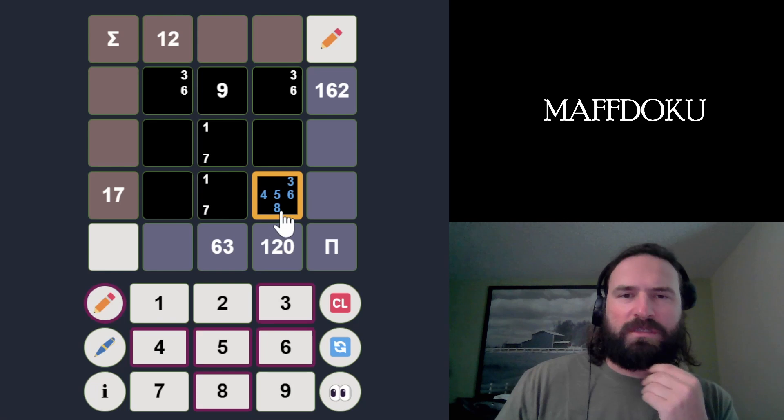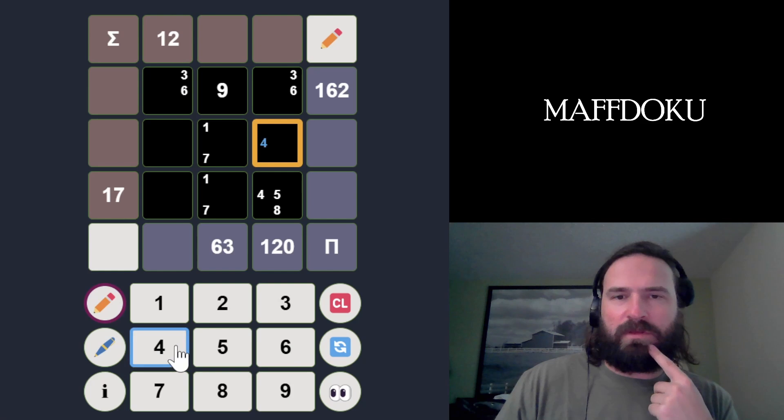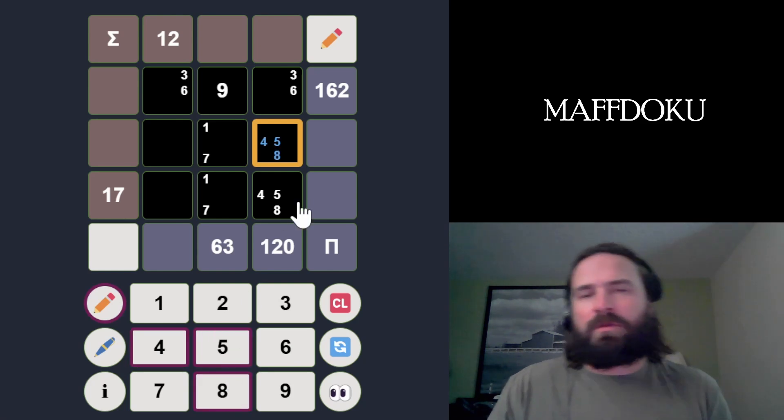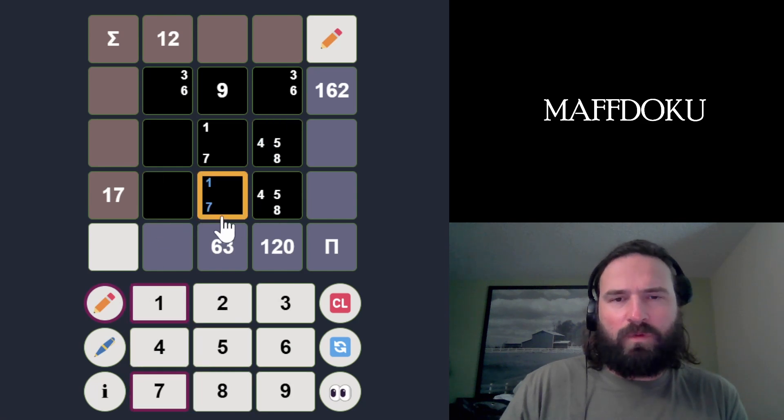It's a 3 or a 6 here, so this other box can't be a 3 or a 6 — it's either a 4 or an 8. So this column is 4, 5, 8. These add up to 17. Could this be a 1? If this was a 1, the other two numbers would have to add up to 18. We need a 7 here.